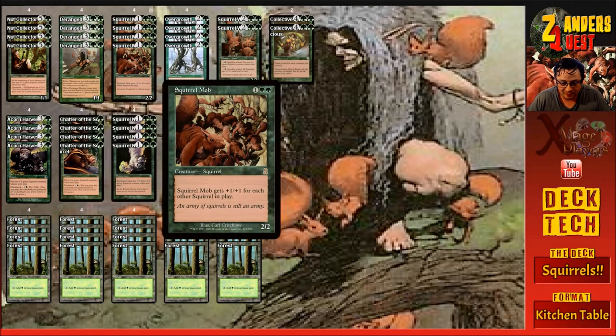Four copies of Squirrel Mob, which costs three mana — one and two green. It's a 2/2 squirrel, and Squirrel Mob gets plus one plus one for each other squirrel in play. Obviously if we have a lot of squirrels in play this can get really, really big fairly effortlessly, and with the ability to abuse the squirrel tokens in the deck it ended up being an absolute nightmare.